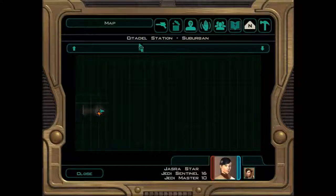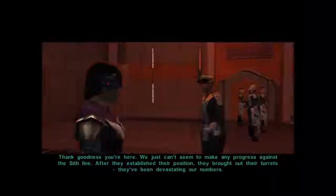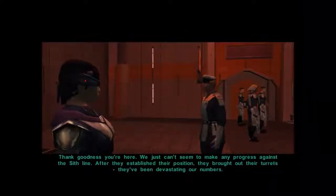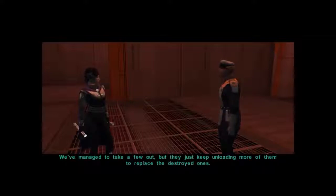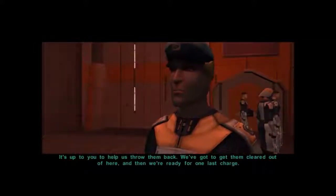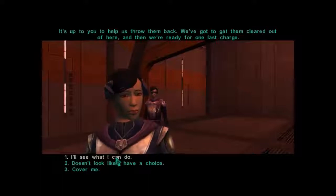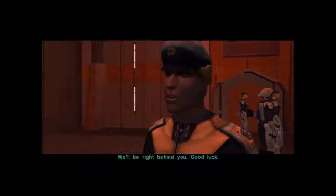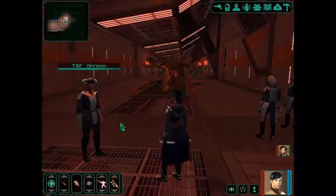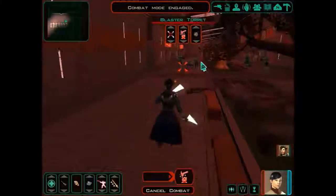Thank goodness you're here. We just can't seem to make any progress against the Sith line. After they established their position, they brought out their turrets. They've been devastating our numbers. We managed to take a few out, but they just keep unloading more to replace the destroyed ones. It's up to you to help us throw them back. We've got to get them cleared out of here and then we're ready for one last charge. Everyone provide covering fire for the Jedi, then advance on the Sith positions. All right, let's do this. Where are the turrets, anyway? There we go. Let's go ahead and take out these turrets.